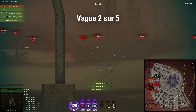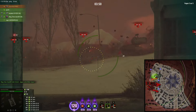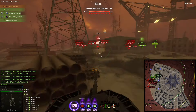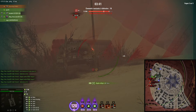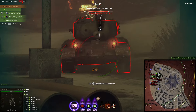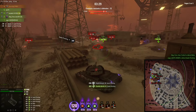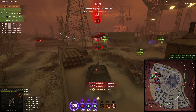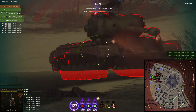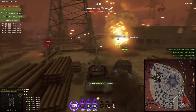Vous pouvez remarquer à gauche des munitions d'autres petites choses sympathiques : ce sont des capacités que vous pouvez activer une fois que vous avez assez de points dans votre cercle violet. Il y a des réparations, des réparations de groupe, et le truc rouge qui fait beaucoup de dégâts de zone quand on touche un adversaire entouré d'autres. Je ne l'utilise pas beaucoup parce que ça coûte très très cher et on n'a pas toujours le loisir de l'utiliser à bon escient.